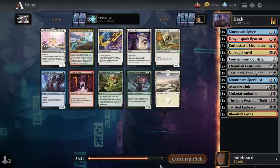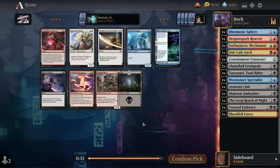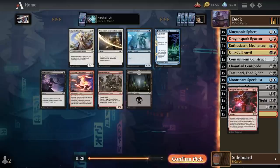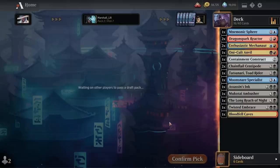Unfortunately nothing for us here — the only cards on color don't really do anything. I'll just grab an uncommon. Oh, another Dragon Spark Reactor! I wish we could get this Iron-Haven Pauper back but I don't think we're going to.